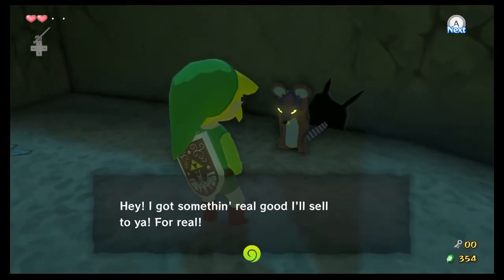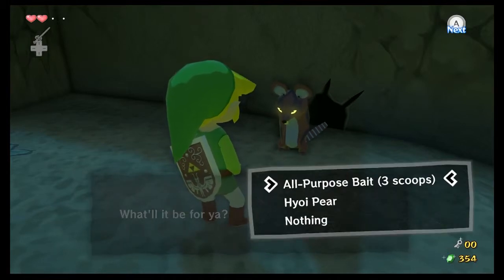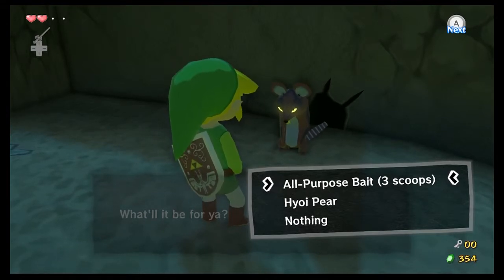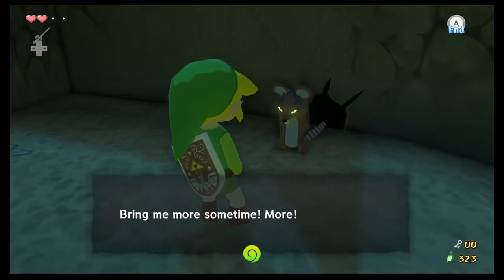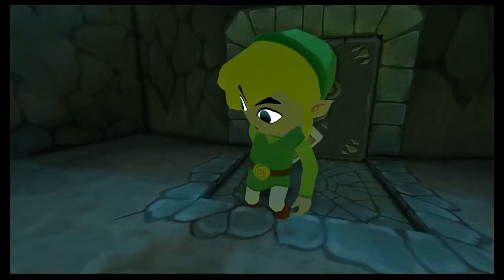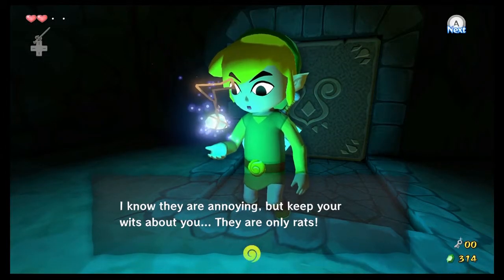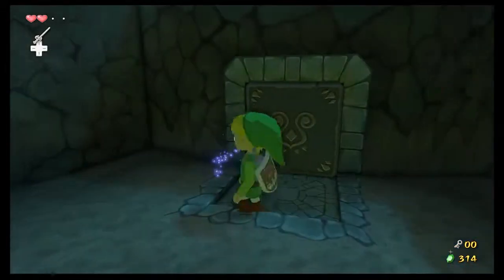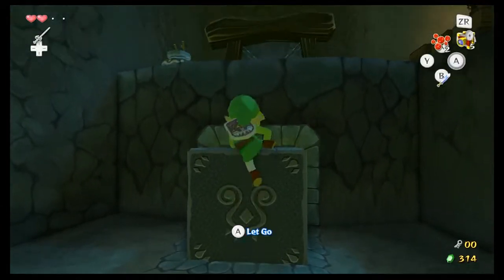Delicious! A merchant offers something good to sell. We can pay one use of our bait to buy three scoops of bait — sure, I'll buy that. Of course, they're more expensive than what you can get at Beedle's. The merchant asks Link if he's seen any filthy thieving rats around. He's supposed to give you the bait tip before you do that, but I happen to know you can skip ahead because I've played this game before.